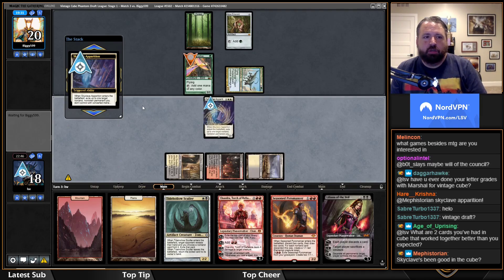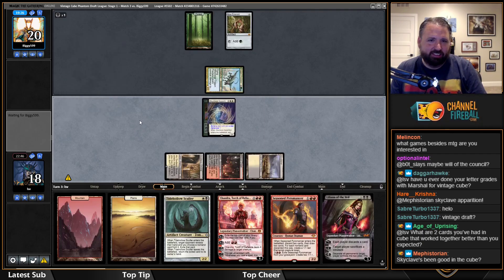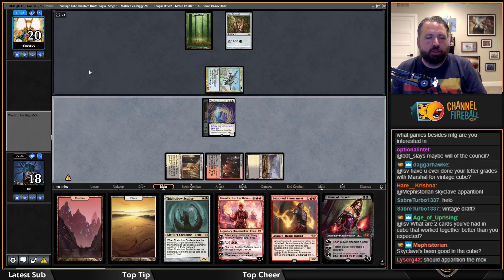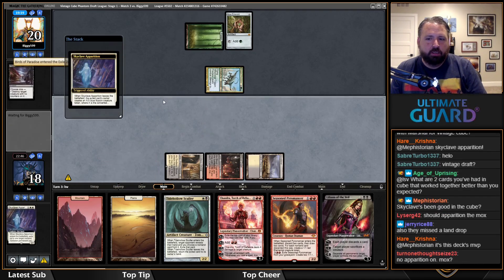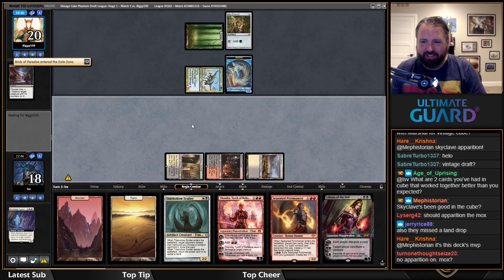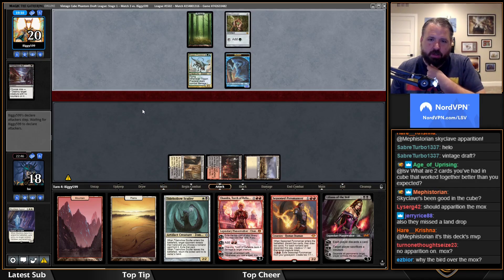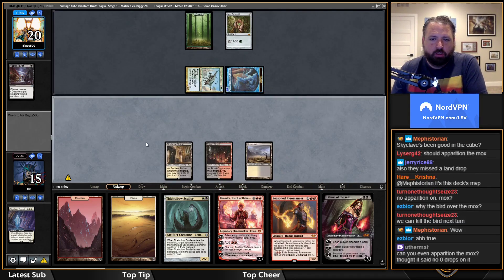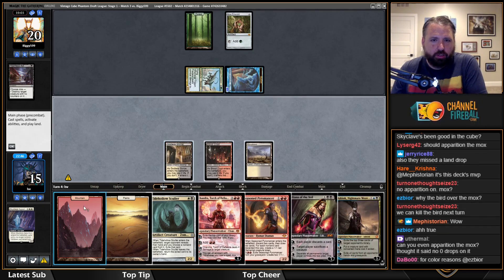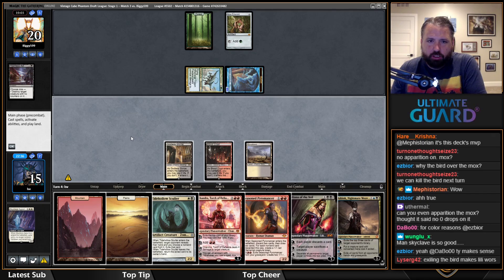There's an argument for getting the Mox Emerald, but they're going to get a 1/1 out of this. They're going to Heartless Act me. Given that they're a three-color deck, I think killing the Birds is better — I can kill the Mox later with different effects. They basically cast a 1/1 for one mana and killed my 2/2. I don't think apparitioning the Mox is right; I want to minimize the chances they cast something like Leovold next turn. Now what do I want to do here — I could Chandra...